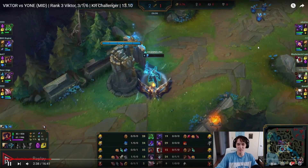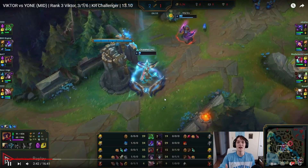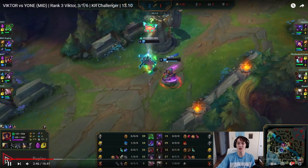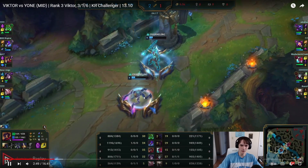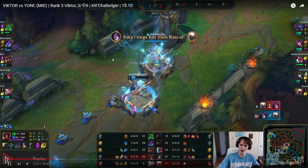The Neeko being a minion — very creative, very fortunate that Kha'Zix was still there. However, Victor was planning on backing anyway because he had his Lost Chapter money. The only reason he stayed was because he knew Kha'Zix was there — very, very good play.